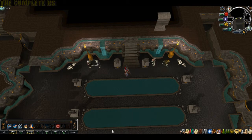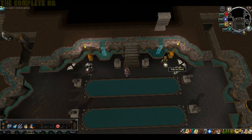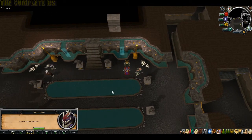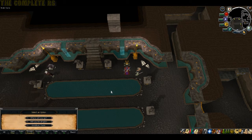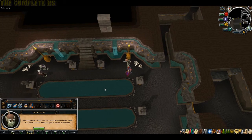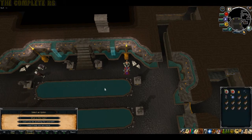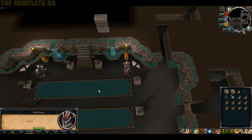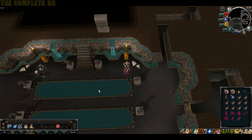As soon as the cutscene's over, you'll just be outside the council room. Go ahead and talk to Zanuc and run through all of his options, then eventually say goodbye - he'll teleport away. Once he's gone, talk to Captain Unduk, ask him about the task, say you'll do it, and he'll give you a full set of HAM gear.